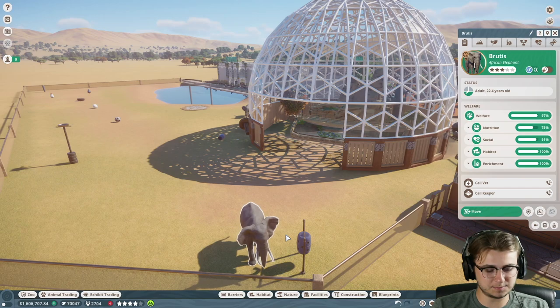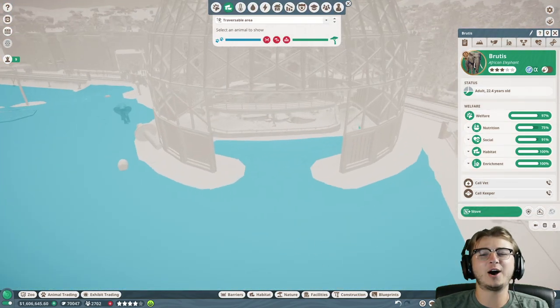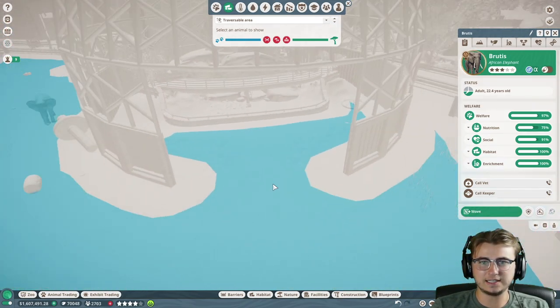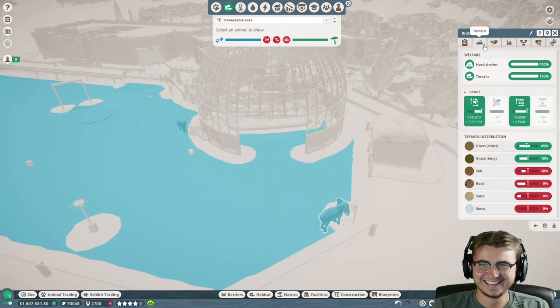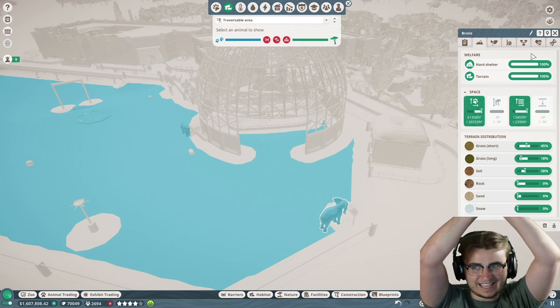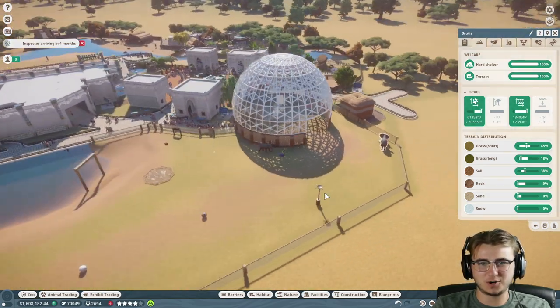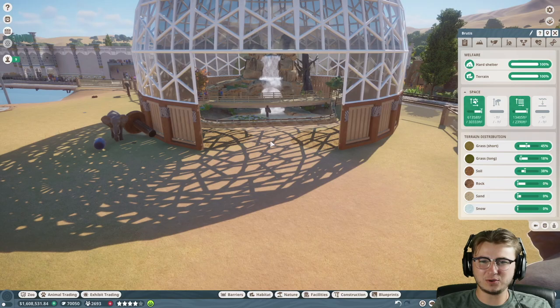Brutus seems pretty amped up. Let's click H. Oh my god, finally! They can't use a lot of the space, but it looks like they can at least enter in and out. Here's the big test - does that count as hard shelter? It does! Thank heavens. It counts as hard shelter, dude. We finally did it! After all this hard work, it finally paid off.